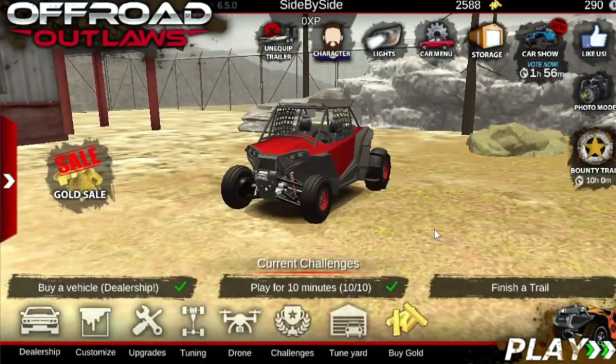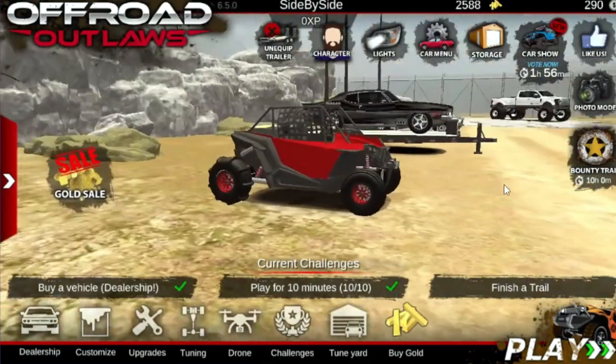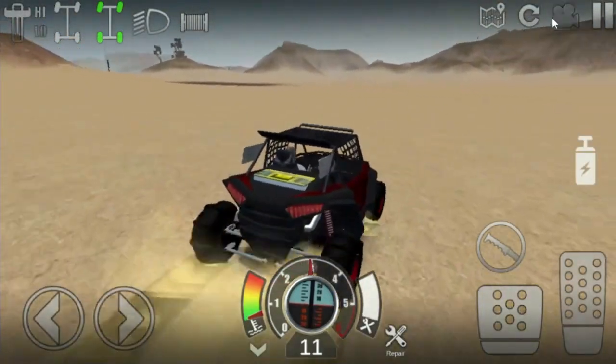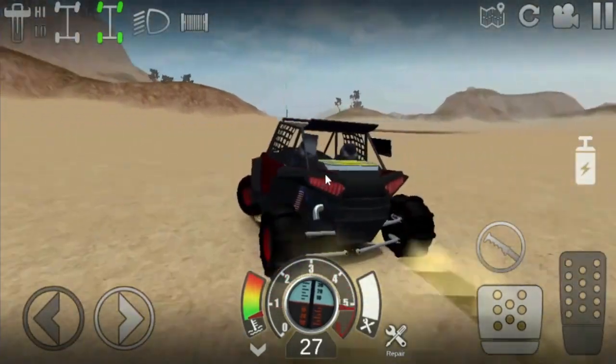All right guys, I think that's going to be the build, so we're going to go ahead and take it out to the desert map to try it out on some sand. We've got the nitrous, so we're going to go ahead and use it and see how we can do.